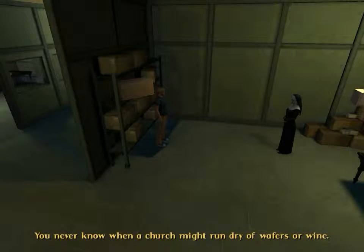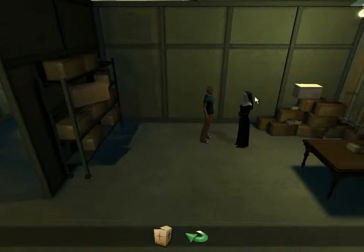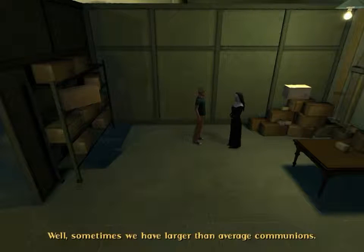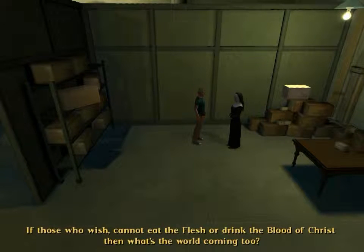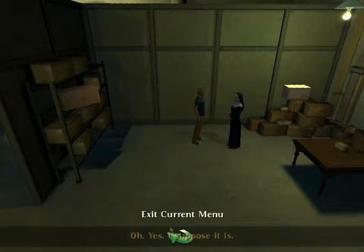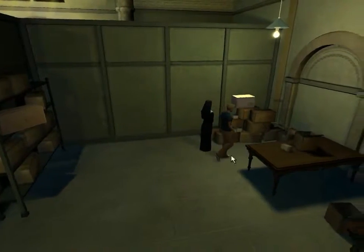"It says on the side: 'Emergency Communion Pack — Wafers and Wine.'" Strange concept — who'd run out of wafers and wine? "Please don't touch those, Mr. Steiner." "What are they for?" "You never know when a church might run dry of wafers or wine — anything can happen. Flash flooding, fires, acts of God." "What are the emergency packs for?" "Sometimes we have larger than average communions — it's prudent to be prepared. If those who wish cannot eat the flesh or drink the blood of Christ, then what's the world coming to?" So it's just a box containing extra communion wafers. Yeah, she goes all around the houses to explain that one simple thing — that's what makes me laugh the most.